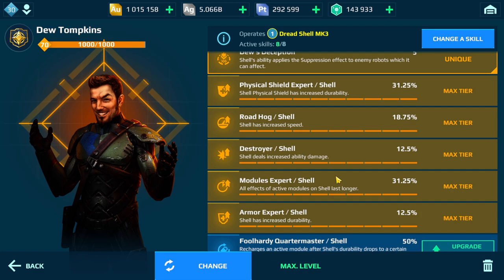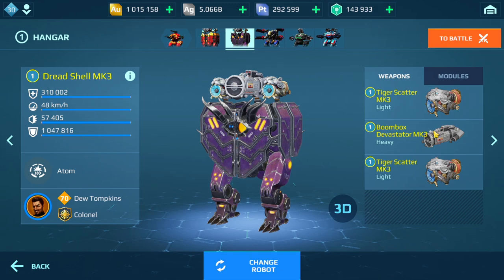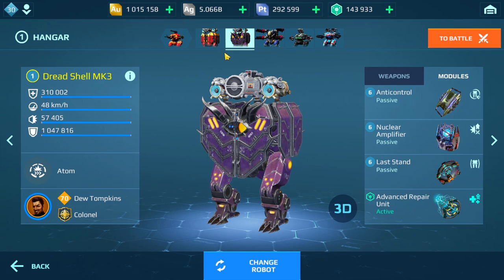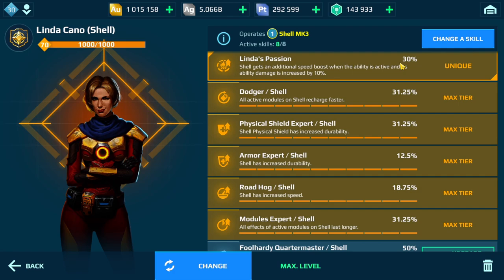Unless they have anti-control, that's one way to negate the effect of this pilot. Here are the skills I'm going to be running on this pilot — if you're interested in the backstory you can pause and read up on that. We have Devastate and Scatter, Anti-Control, Nuclear Amplifier, Last Stand, and Advanced Repair. I've got two shells — this one uses the Linda Kano, which increases your speed by 30% whenever you use your ability and also applies 10 more damage.